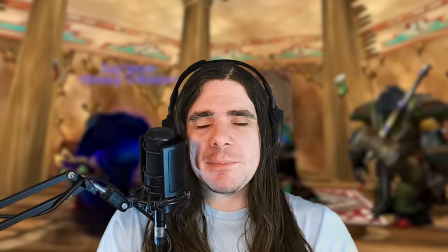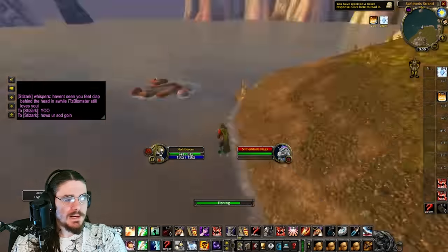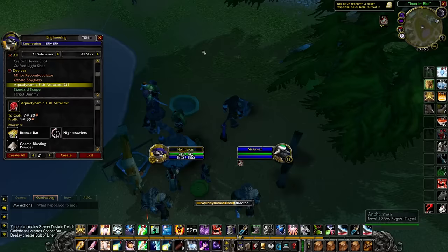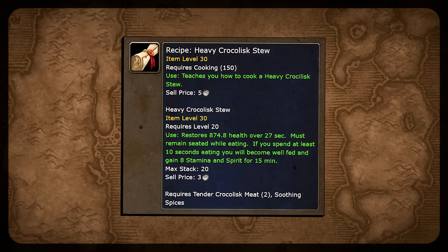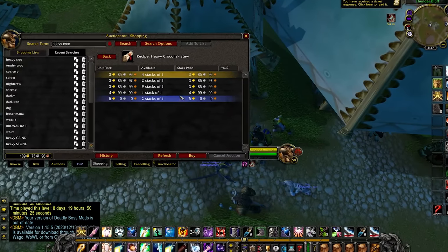Another infinite-item flip would be Nightcrawlers — people need them for the Aqua Dynamic Fish Attractor, and most people are fishing right now, so they sell very quickly. Just selling the Nightcrawlers alone can make you a 3x profit margin. Another example is the Heavy Crocolisk Stew recipe — everyone knows it's the best food in the game with 8 Spirit and 8 Stamina, but the recipe from Dustwallow Marsh is a pain to get. On Horde side you can flip it for a 2-3x profit margin, getting 60-80 silver per recipe. On Alliance side people are so desperate you can sell them on the Neutral Auction House for even 3-4 gold each.